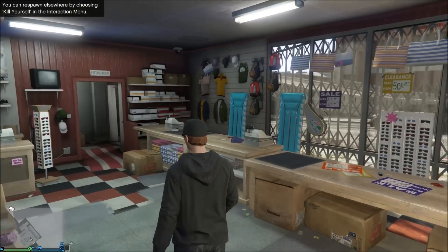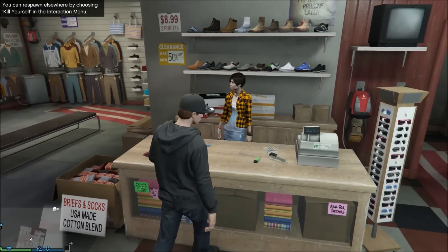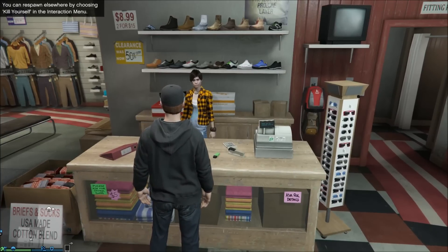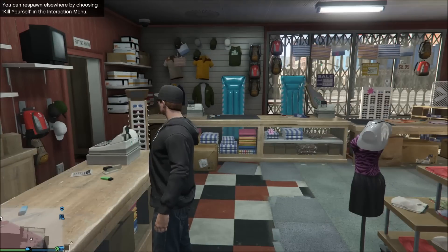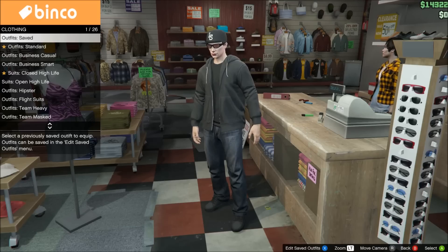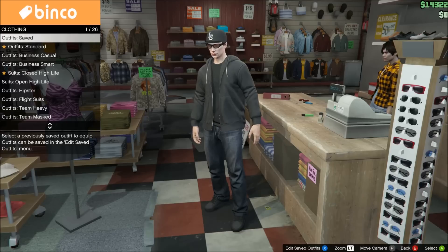To save the cop outfit, go to a clothing store — I went to Binko, it was right around the corner. Walk up to the teller, wait until the prompts in the top left corner go away, and then you can shop. Go to Browse Outfits, then Saved Outfits, and save the cop uniform as a save file.